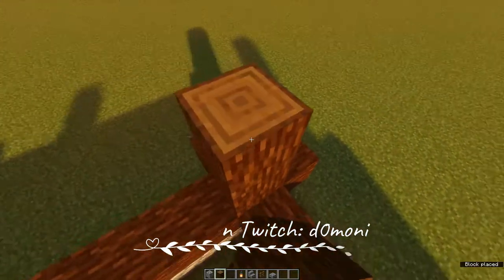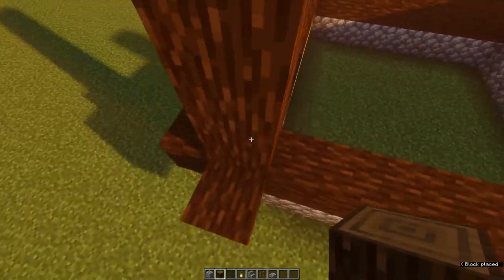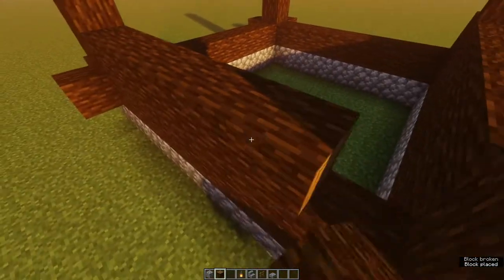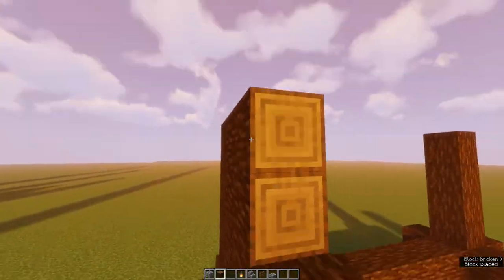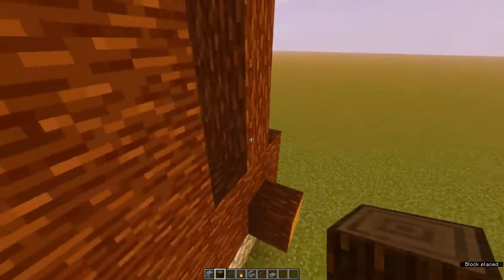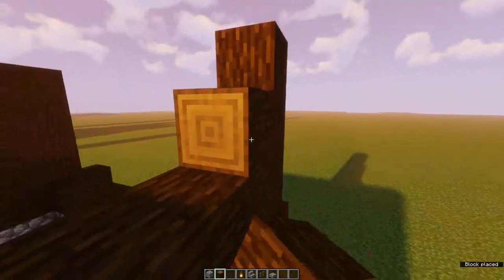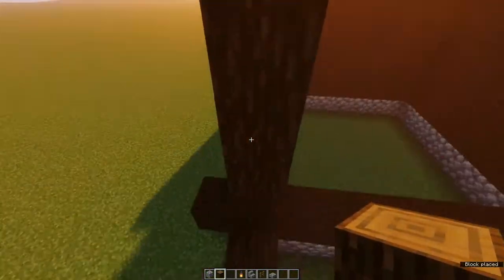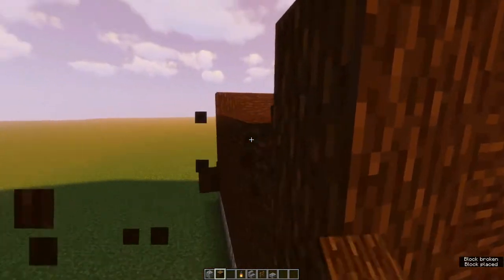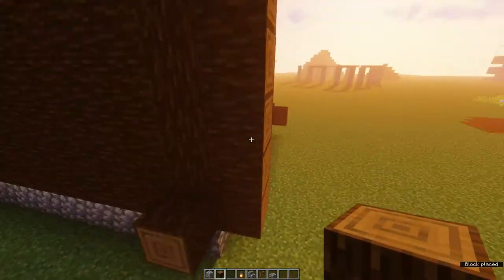Then go ahead and fill the walls in, making sure you get the logs the right way around. Then fill in the back walls as well. Next, add the corner logs if you didn't already do that, like so.